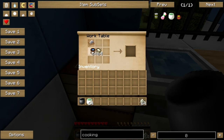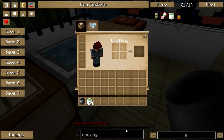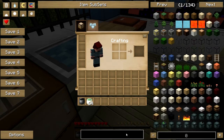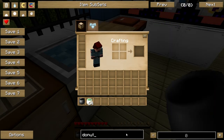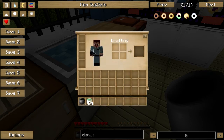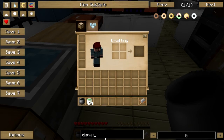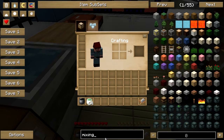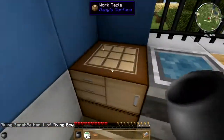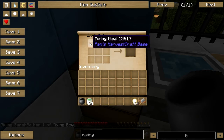Let's put the cutting board up here. Flour, salt, water, and cutting board — I thought that was how you made dough. Turns out it's a mixing bowl, not a cutting board. Okay, today I learned. Let's just call Chef Supply. There we go — we've got 64 dough. Let's put that away.